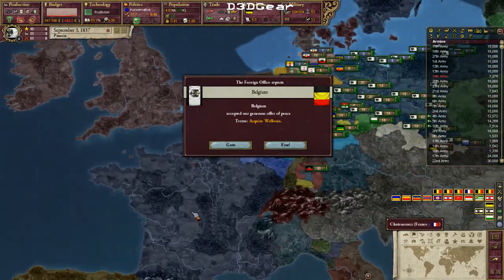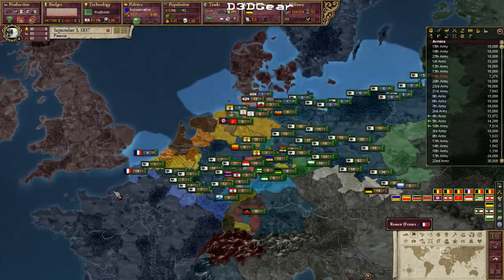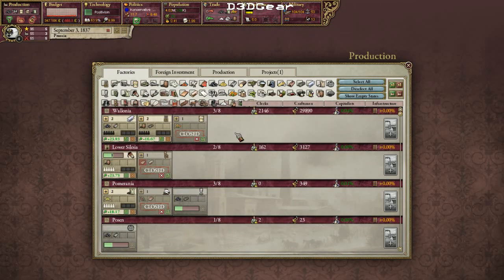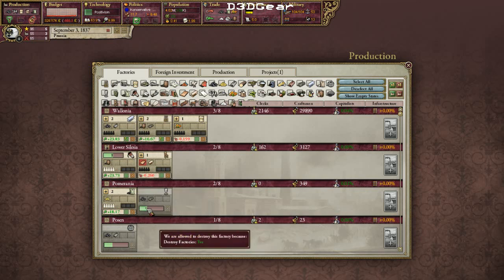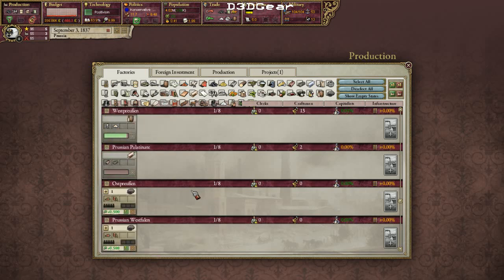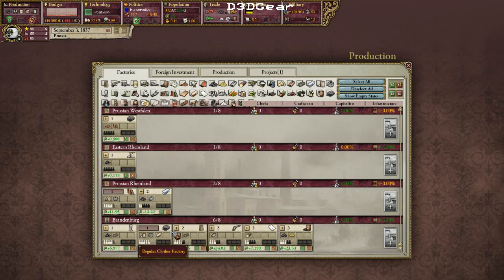I now have a lot of lovely new territory. I need to open up the factories here — they start closed. That one was probably unprofitable so I should leave it. If I shift-click here I will expand all factories that are at near full capacity.